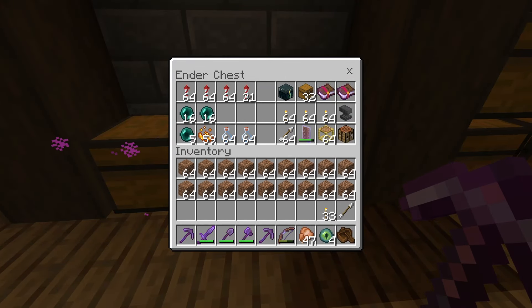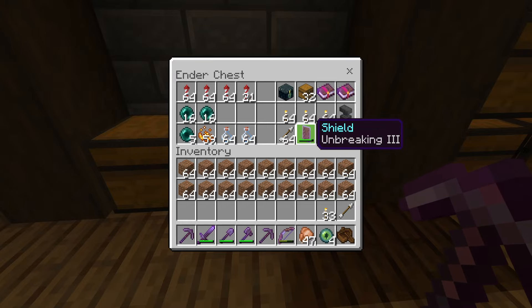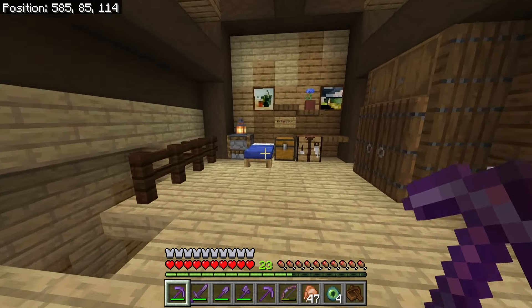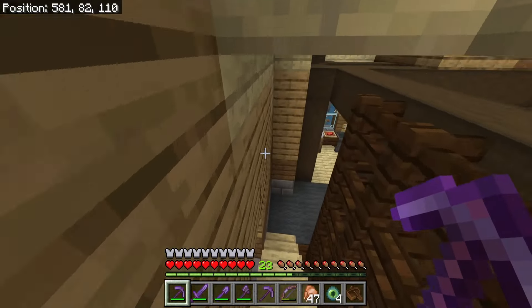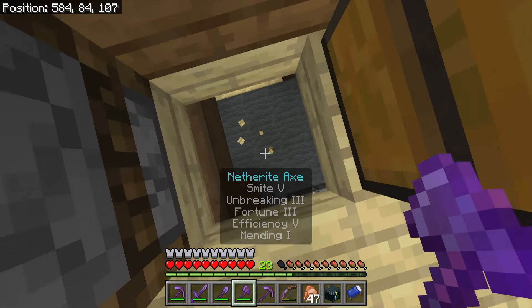Other things you're going to want to make sure to take when you go to the End for the first time: a bunch of chests, an Unbreaking III and Mending book, an anvil, and a crafting table. Absolutely do not forget both of these - you're gonna need both. A shield if you want additional protection. I also want to take a bed - where did I put that? Okay, I'll just take this one.